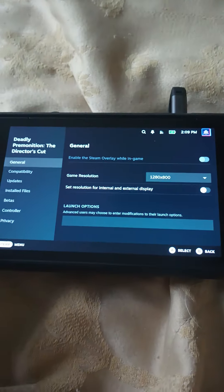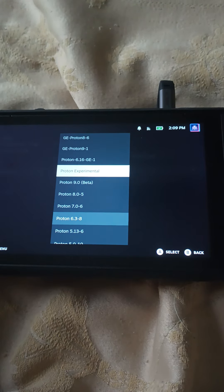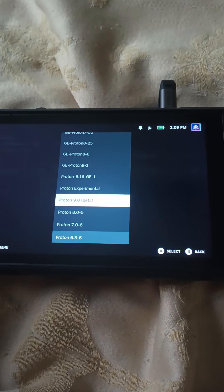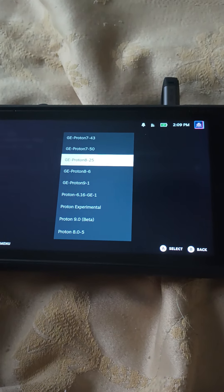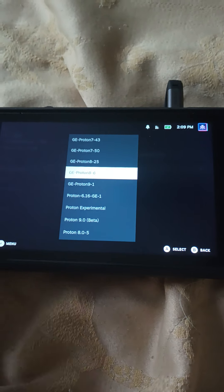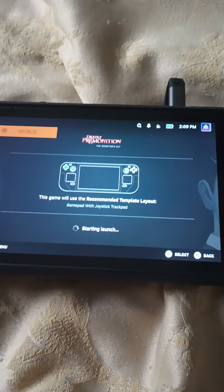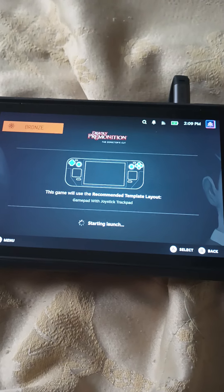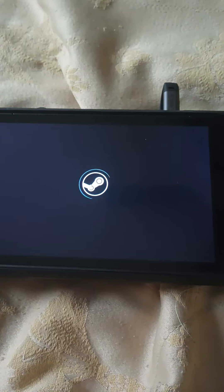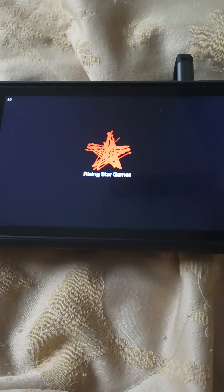If those two don't work, I usually rely on the GE Protons. The best GE Proton is definitely — what the heck, when did Proton 9 come out? That's crazy. This one — 8-6, or GE Proton 8-6. Any other ones, don't even bother, just use this one. So far it looks nice. If GE Proton 8-6 doesn't work, I'm probably gonna go to the desktop and see if I gotta type something in. You can't go wrong using Proton 8-6. Why are you blurring yourself, you stupid camera?